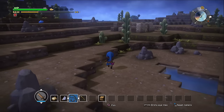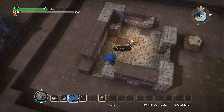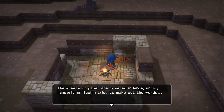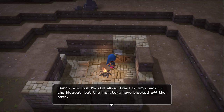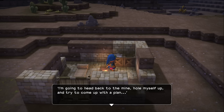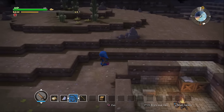The quest looks like it's right here. There are some notes here. Sheets of paper covered in largely untidy handwriting. Zul'jin tries to make out the words: 'Don't know how, but I'm still alive. Tried to limp back to the hideout, but the monsters have blocked off the pass. They've got it guarded and I don't have the strength to make it over the mountains. I'm going to head back to the mine, hole myself up, try to come up with a plan.' The note ends there — looks like it was written quite recently. A new quest marker appears on the compass.